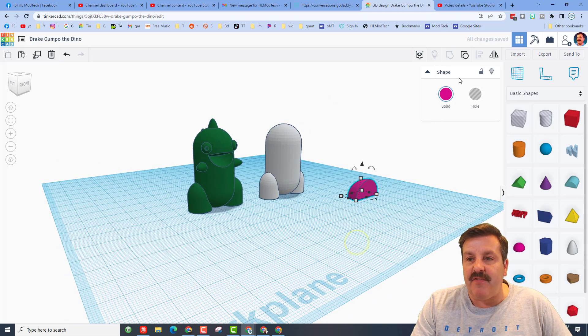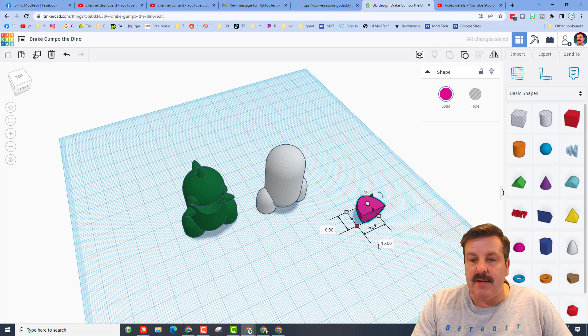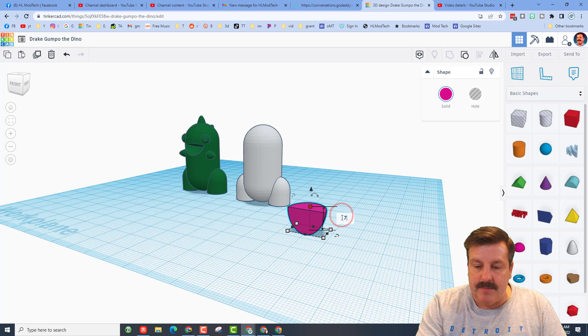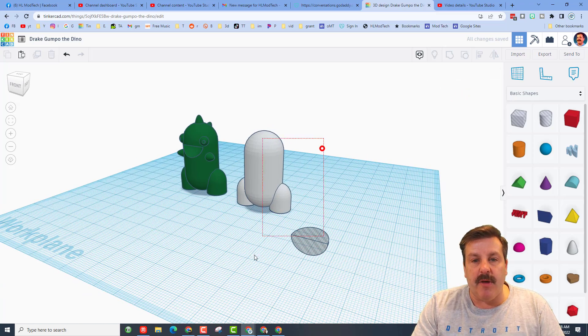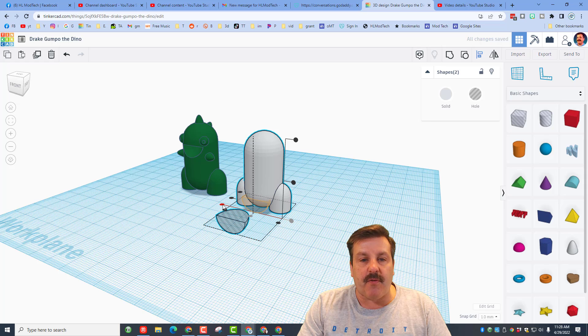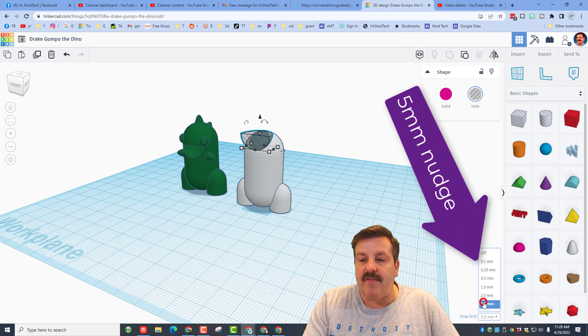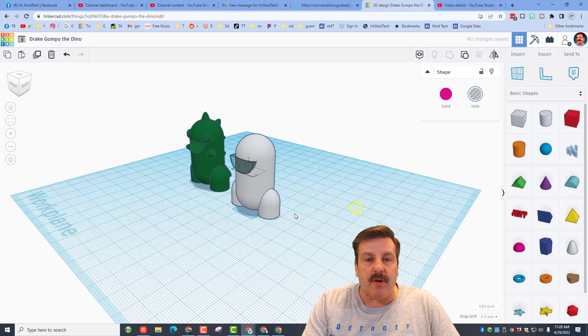This is going to be our mouth. We need to flip it — hit this button to flip it up and down, and you see that is the mouth shape. Make it 15 wide, 7 tall, and make it a hole — that's going to be the shape of our mouth. Grab both pieces, choose Align, make the white one the boss, and choose Center, Front Edge, and Top.